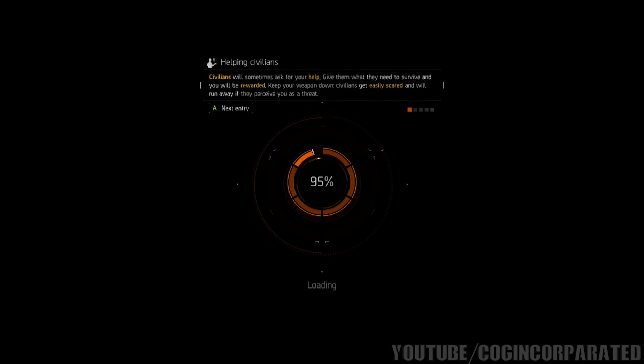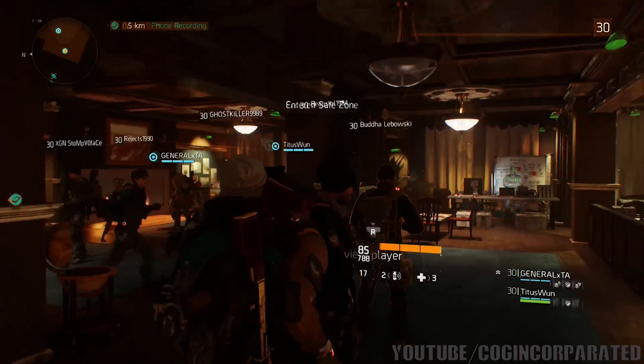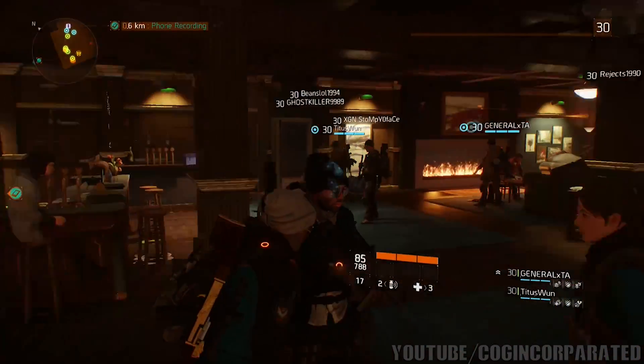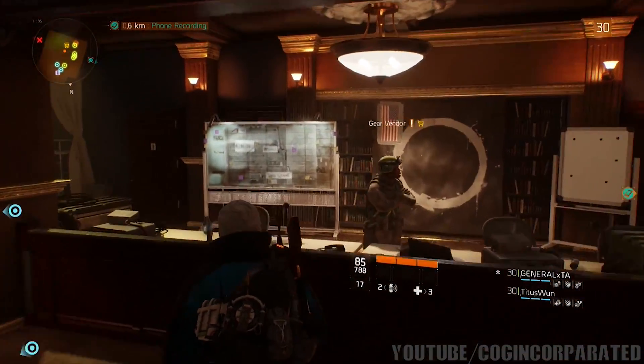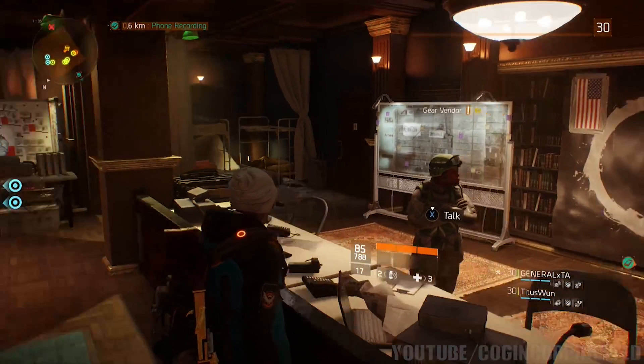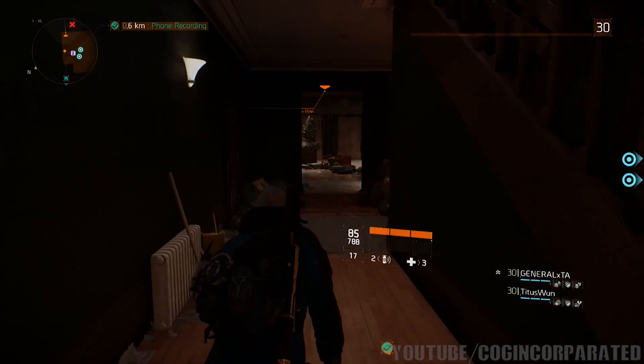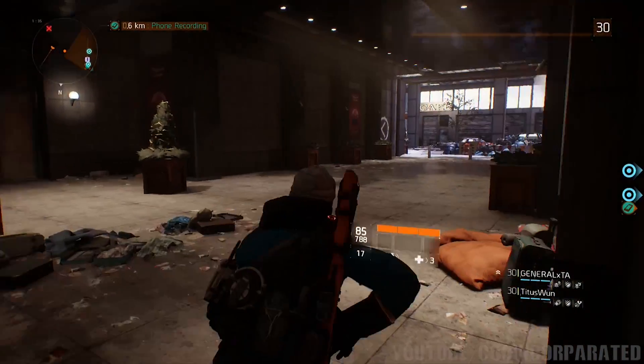Go around and pick up the rest of the purple items. Once you've done so, go ahead and sell them to the vendor in the same location — the vendor is right here in this area. Sell all the purple items to this person and you should have about 500,000 credits in an hour. So there you go guys, thank you very much for watching.